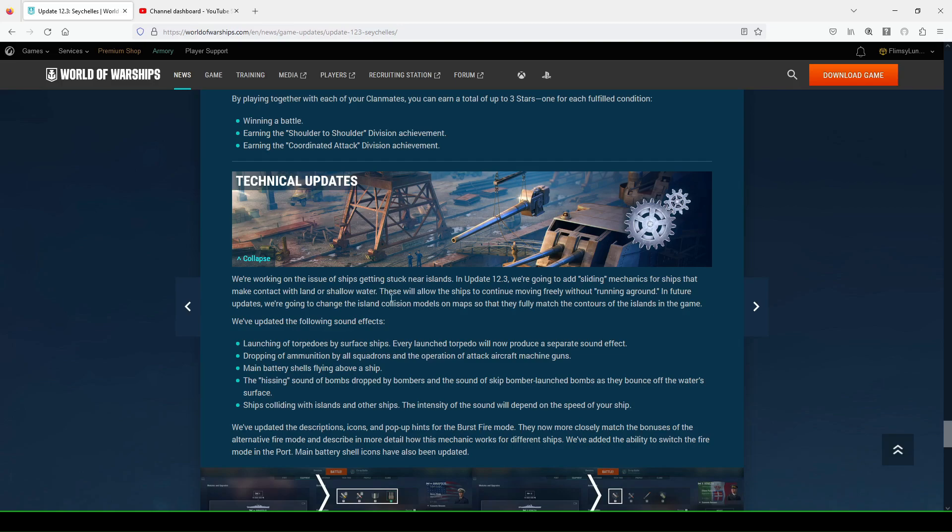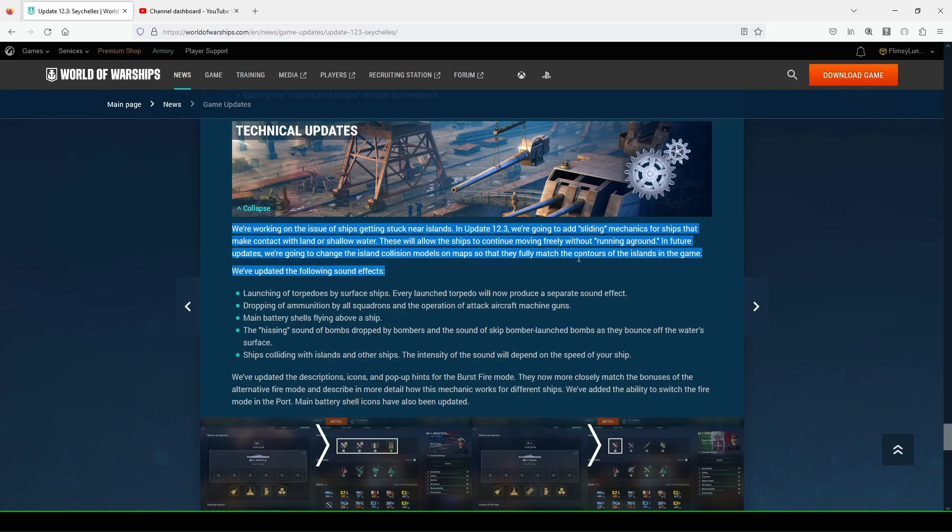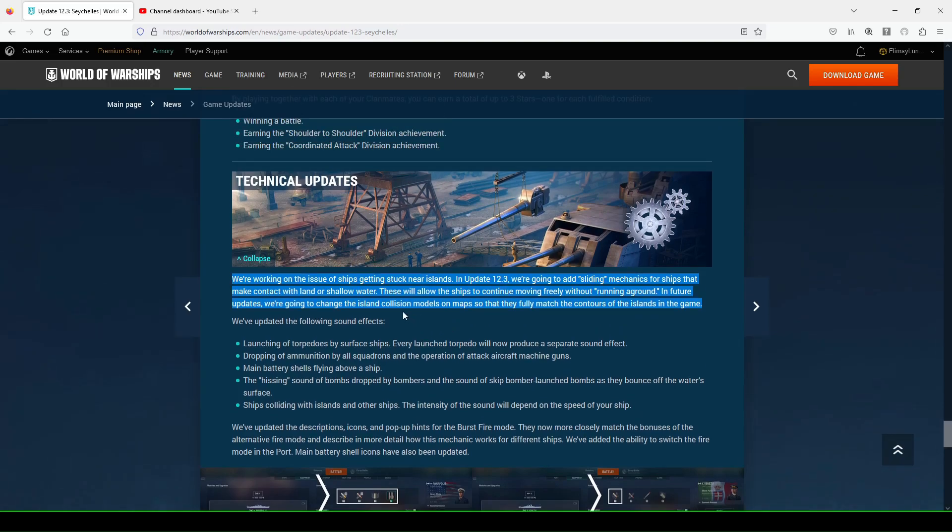Technical updates: they're working on issues of ships getting stuck near islands. In Update 12.3, they're adding sliding mechanics for ships that make contact with land or shallow water, allowing ships to continue moving freely. In future updates they'll change island collision models on maps so they fully match island contours. This became a big issue with the introduction of submarines, when they introduced subsea terrain around islands — you could be a slight distance away and run aground on some random boulder not even attached to the island.